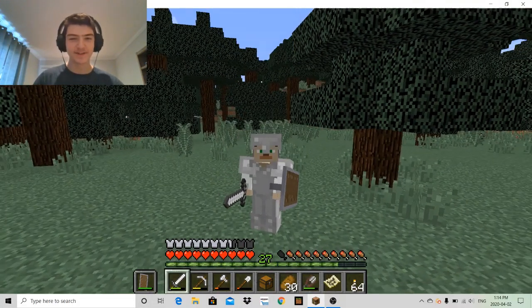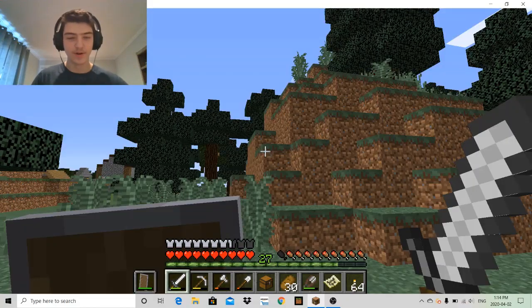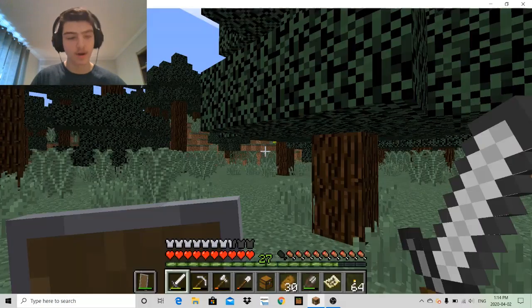Yeah, it definitely does not look like we're doing farming right now, because I didn't even make a hoe. I got a bunch of materials I need here — I got some cocoa beans. So what I did before I get started, I just got right in, start from the beginning.